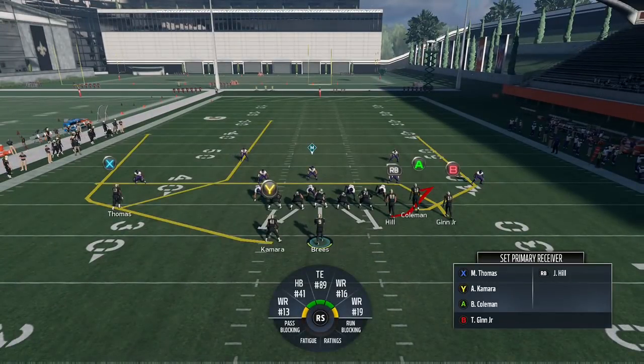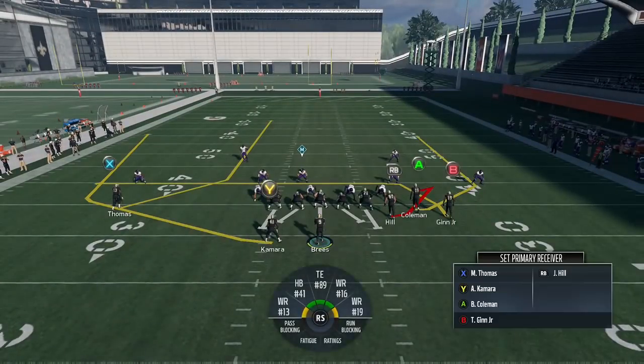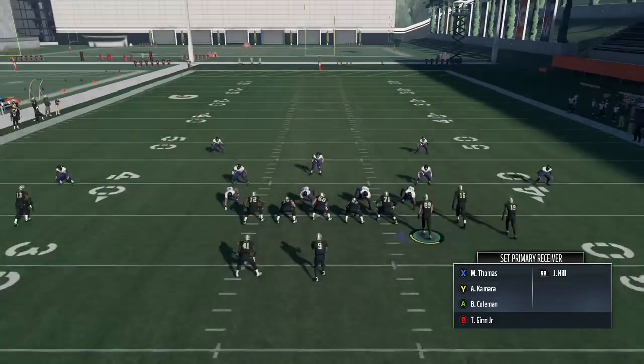The play is Why Curl, and the route in particular is the Michael Thomas route. This route is very similar to Dig HB Out, which has been a very popular play this year. It gets very good inside positioning — it's not a post route, it's more like a delayed seam streak route. The only adjustment I make is I streak Coleman because that wheel route is just weird for me.